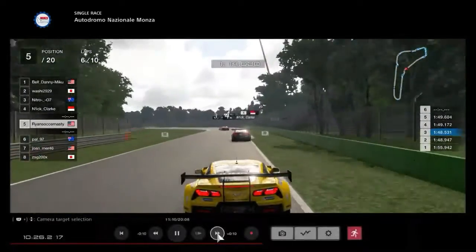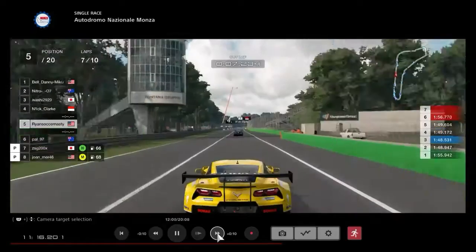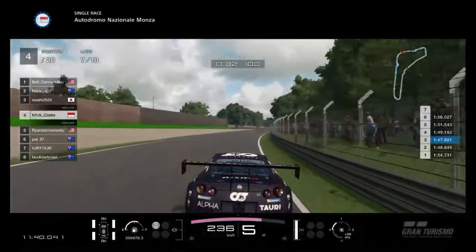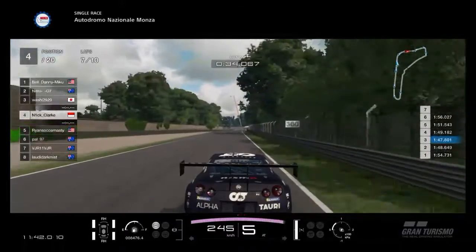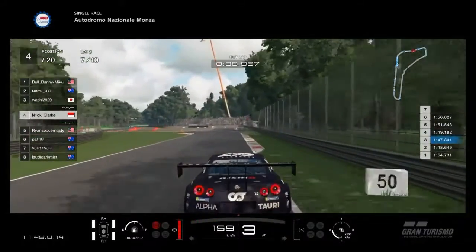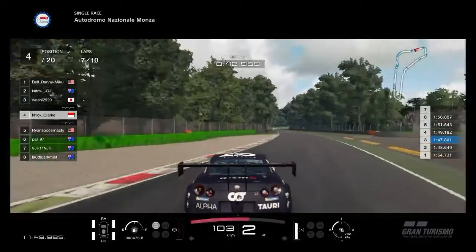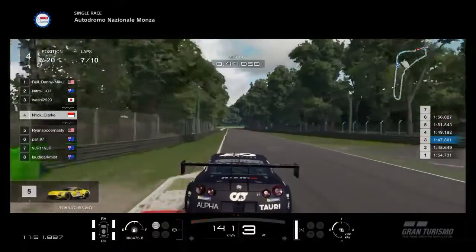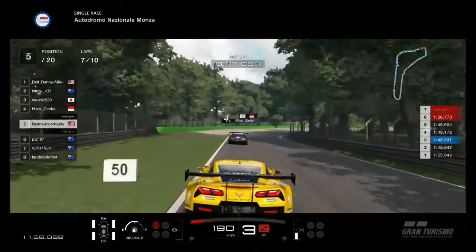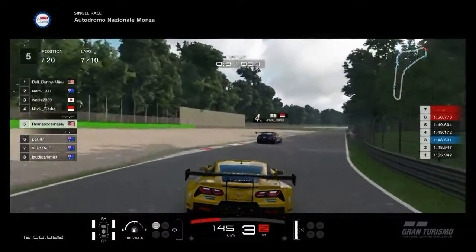As Nitro misses his braking point a little, I'm going to take advantage of that, and although I don't get alongside him I try to follow him as much as I can. After our pit stop Nick has pulled away from me, but what you're about to see is Nick missing his braking point due to cold tires — he missed the apex of turn one and he's definitely going to miss the second apex of Della Roja as well — and that allows me to reel him back in.